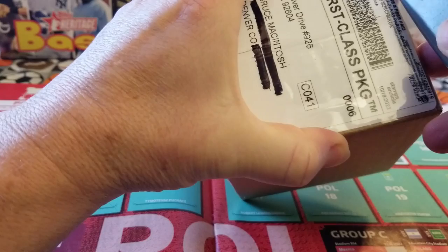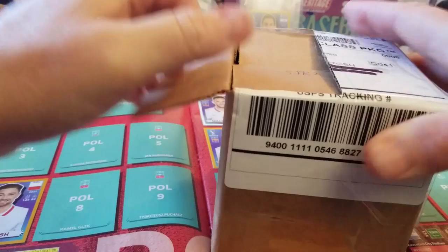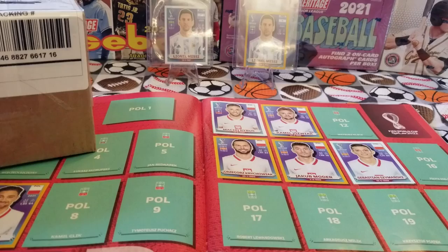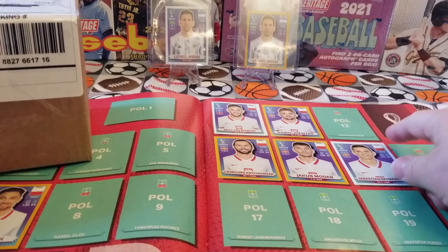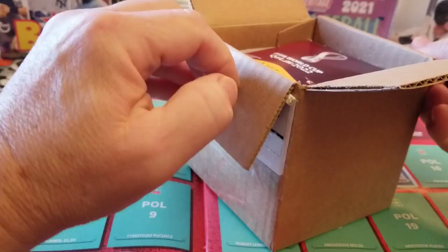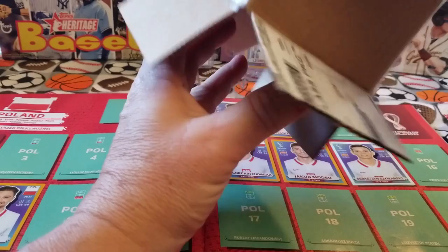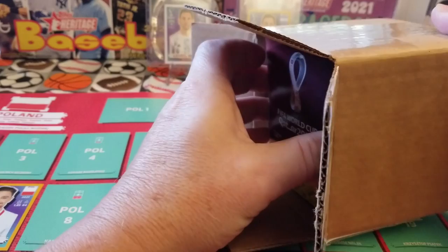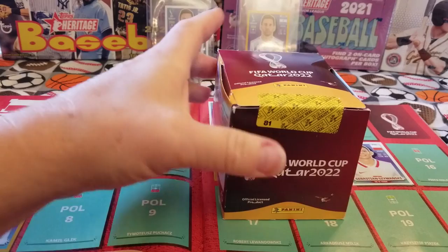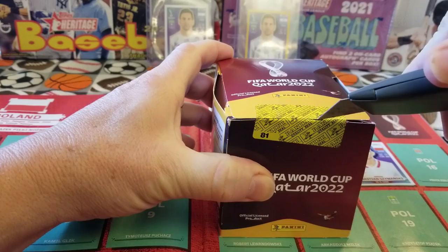The U.S. version is the special order directly from Panini, which is what I did for that first box - yellow border, gold border. Then I also bought retail at Walmart or Target, which are white border for the USA. What I'm hoping for is either the international version that is either blue or all orange - no borders, but either all blue or all orange. I've seen ads and images for both. So what I ordered was the European or international version, that's why I'm opening box after box just to see: did I get what I ordered?